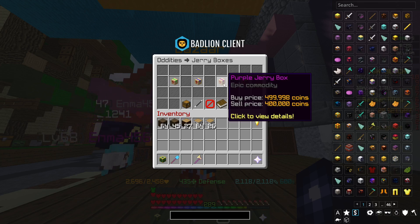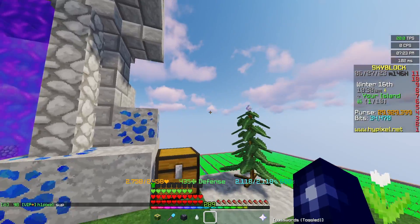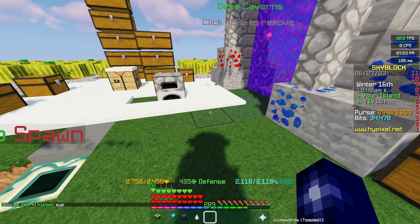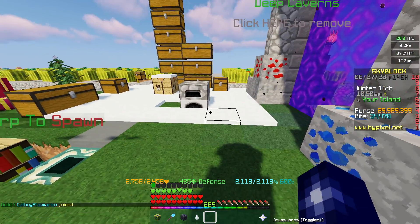Alternatively you could spam purple Jerry Boxes. Purple Jerry Boxes give you a chance to gain skill XP, as with every other Jerry Box. If you have a few billion coins and a few days to spare, you could probably get Foraging 50 and it might be less painful than actually foraging. There is one more method requiring your private island: get jungle saplings and enchanted bone meal, place them in a square, press enchanted bone meal with a Tree Capitator, then farm it — supposedly this is quicker.